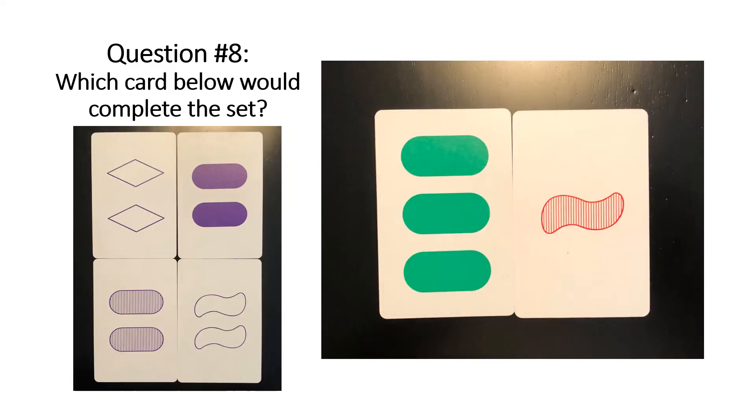Question eight. The answer would be the top left corner. In terms of color, they're all different. In terms of shape, they're all different. In terms of quantity, they're all different. And in terms of shading, they're all different. So here's another example where all four attributes are different amongst the three cards.